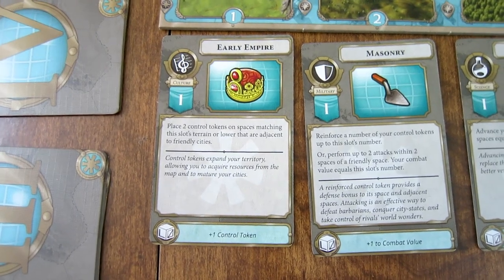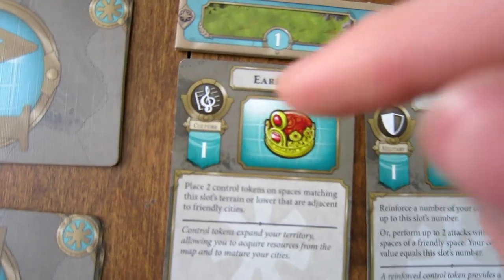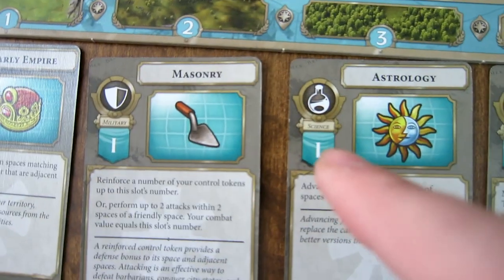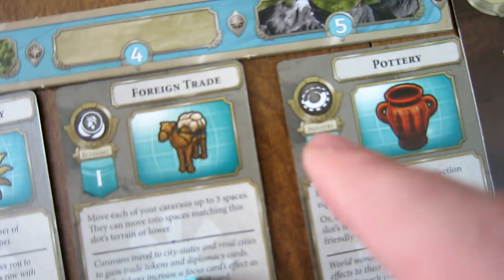There are five different types of Focus Cards: Culture, Military, Science, Economy, and Industry.